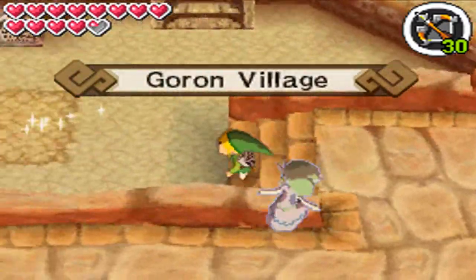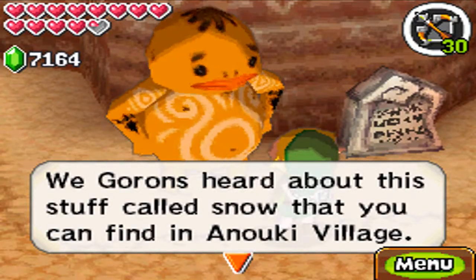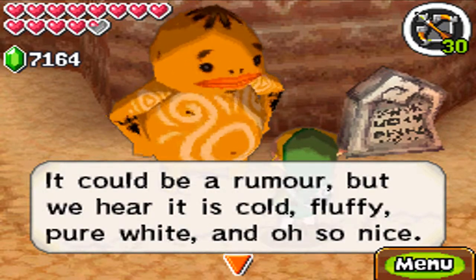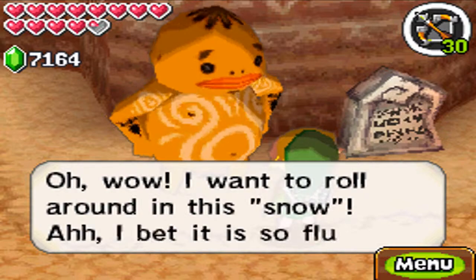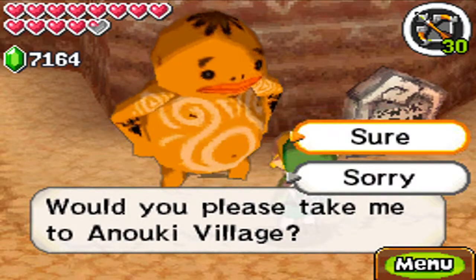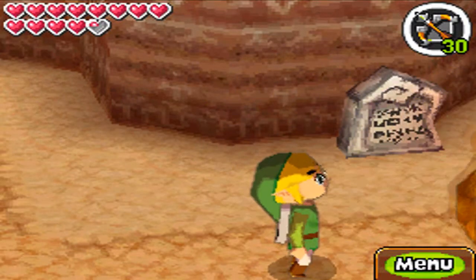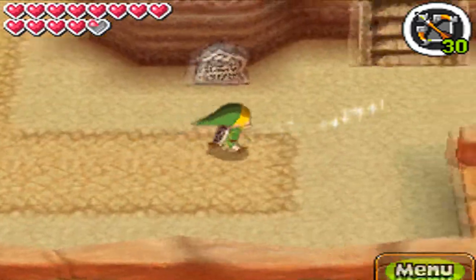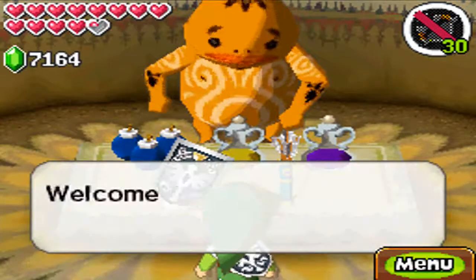Going back to the Goron village, I want to talk to this Goron right here. We heard about this stuff — now that you can find it in the Anuki village. It could be a rumor, but we heard it's cold, fluffy, and pure white. Yes, it is fluffy, and very cold, and white. And there we go, we have to take this Goron. Remember, like probably two episodes ago, we needed to do this side quest by taking the village honcho back here? Well, this is the particular quest you gotta do first — you must do this in order to do the other one.